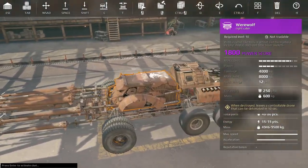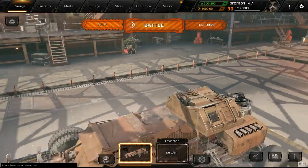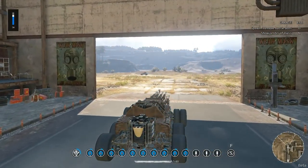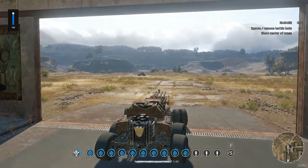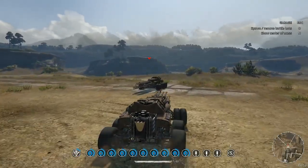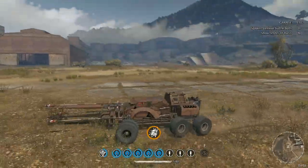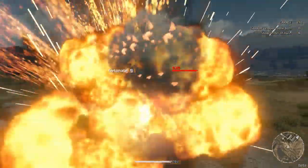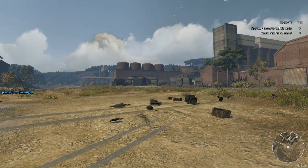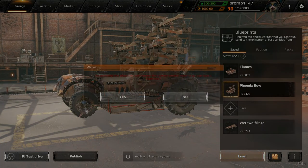First thing on the list: what can we make with the Werewolf cab that's ridiculous? Something that explodes and blows itself up seemed like it would work, since the special ability is all about blowing yourself up. So can we detonate our targets, then self-destruct, and then detonate on the target even more? Technically that's like three explosions.